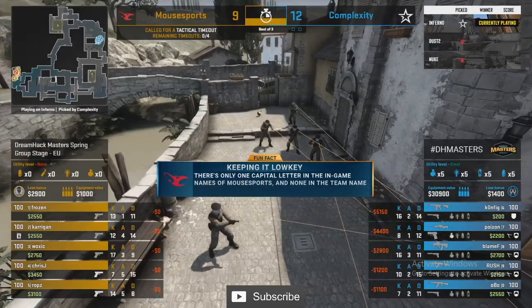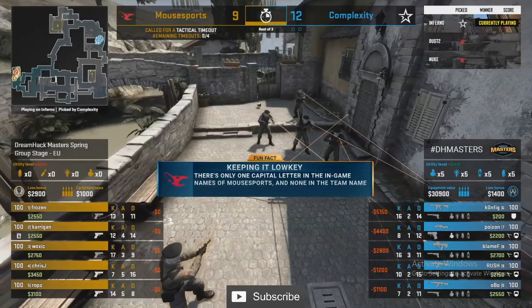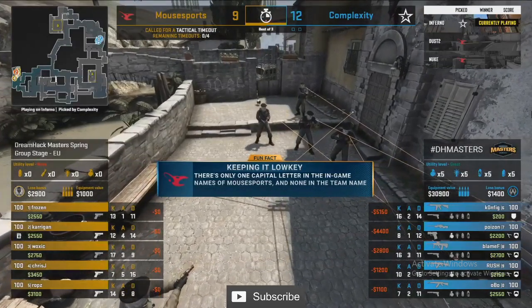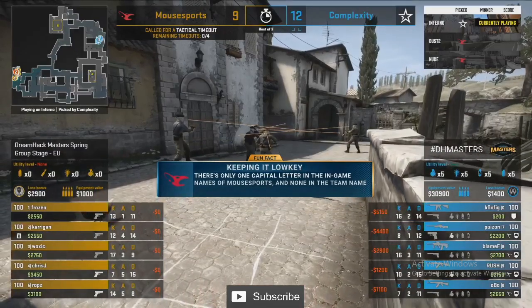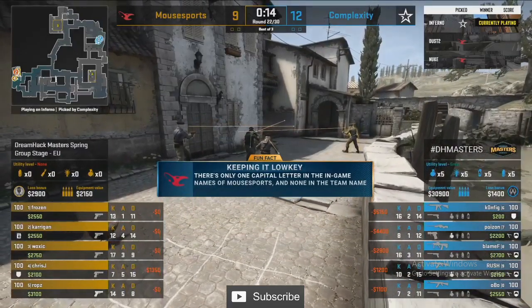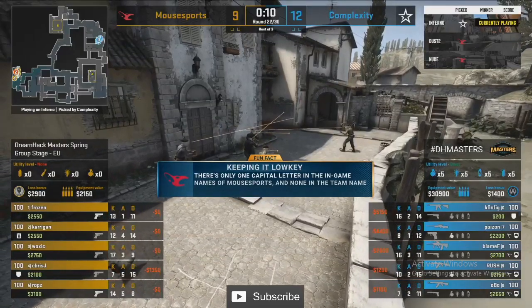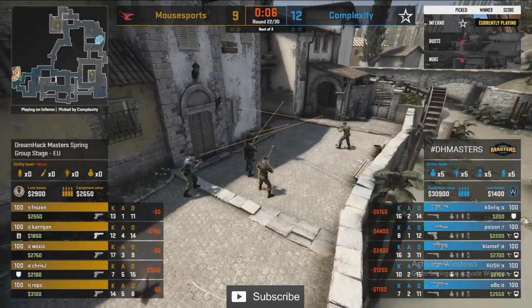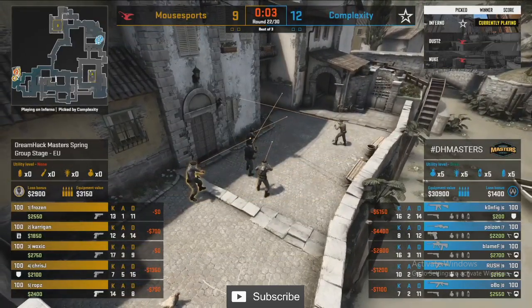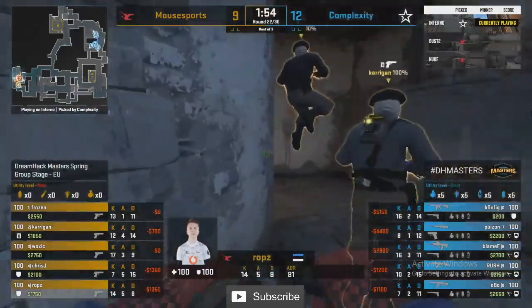Poison right-clicks a flash in spawn — was meant to flash Blame through the smoke but not the end of the world as Complexity win the round. Mouse Sports' smokes are a bit of a problem. Frozen's already in the site trying to beat the molotov but his CT smoke isn't down — he's not looking at CT, and that smoke doesn't pop in time. Coal kills him before it does, then boom — Coal are a man up, then two men up, and then the smoke appears.